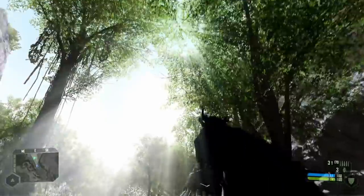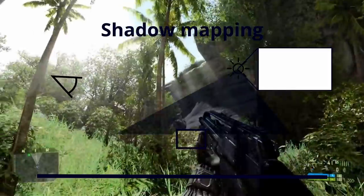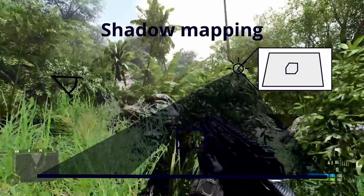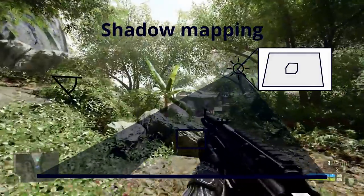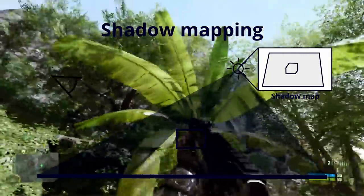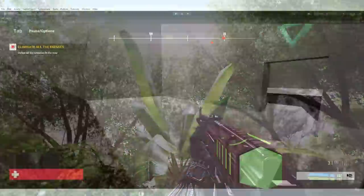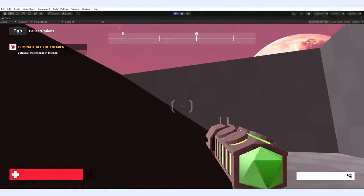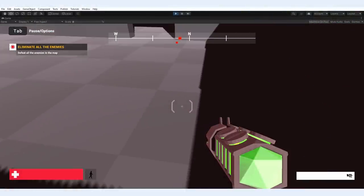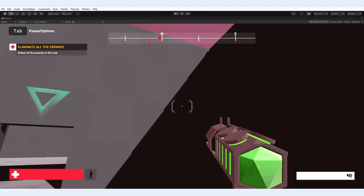That is because rasterization uses shadow mapping to determine where the shadows are. The way it works is that essentially the scene is rendered from the perspective of the light, and everything that the light cannot see is in the shadow. Surfaces that are blocked from the light should obviously have a shadow on them. But when you look around your room for a minute, you almost never see shadows this hard — shadows seem to have a soft edge to them.